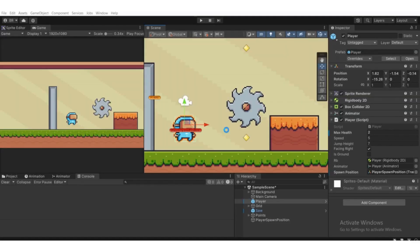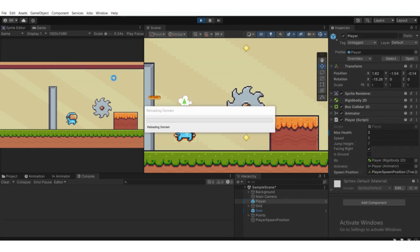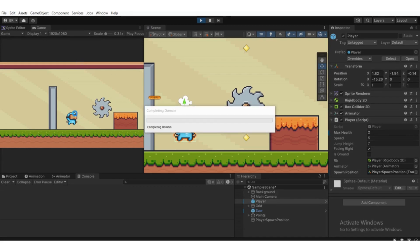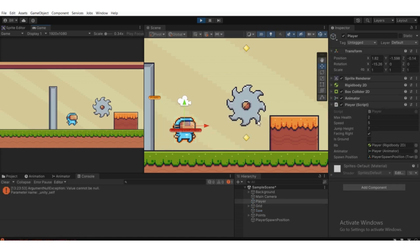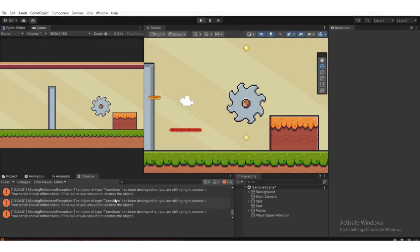Press Ctrl+S and head back to Unity. When we collide with the saw two times, the player gets destroyed — because we set max health to two. Hit Play: one collision, two collisions — as you can see, the player gets destroyed. We can also add particle effects when the player gets destroyed in the next video.